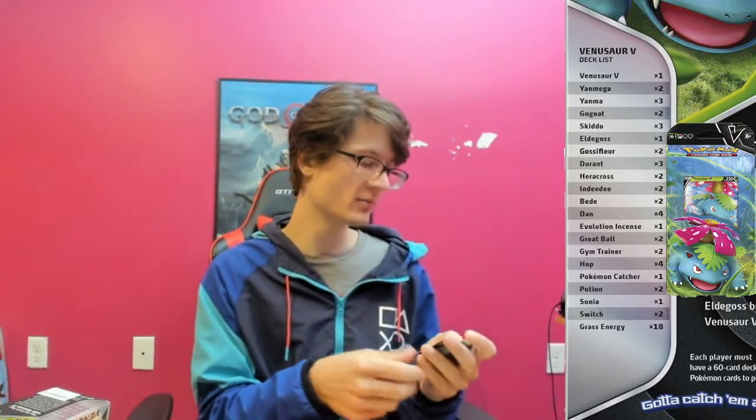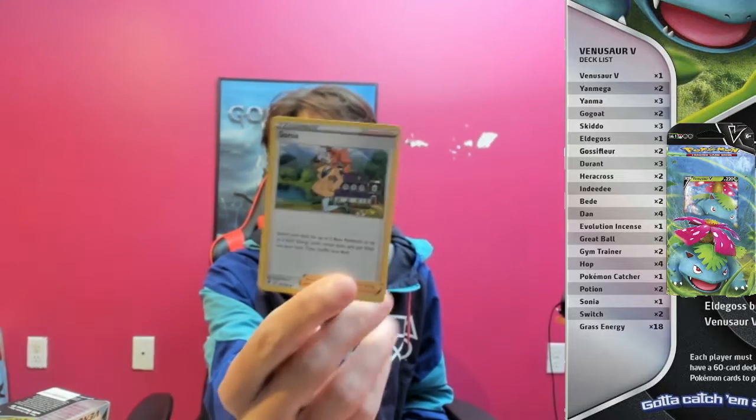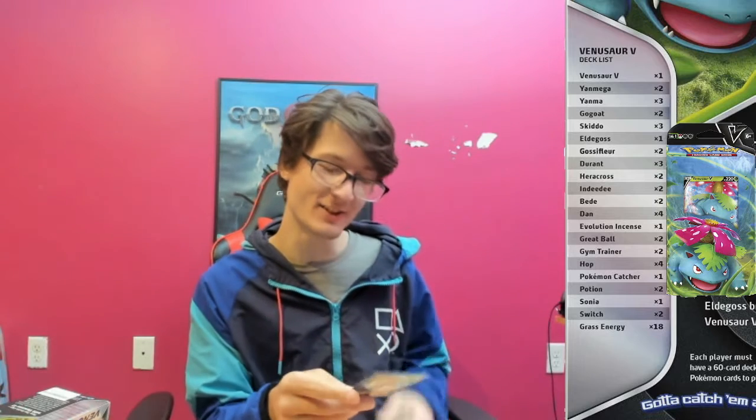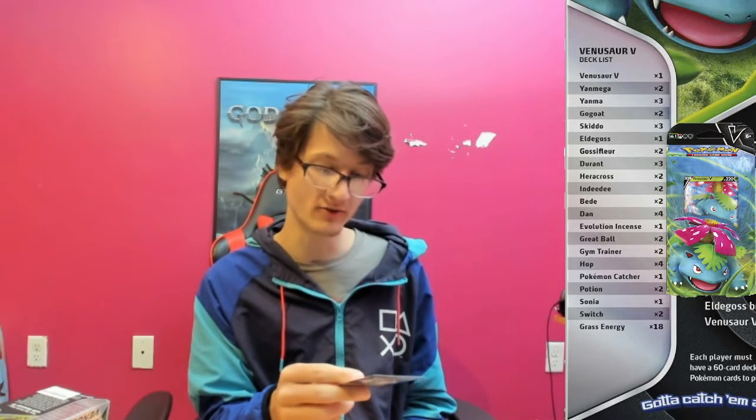There's a Durant, a Yanma. We got another trainer — Sonia. That's a beautiful name. Search your deck for up to two basic Pokemon or up to two basic energy cards, reveal them and put them into your hand. That's a pretty good card actually, I like that.